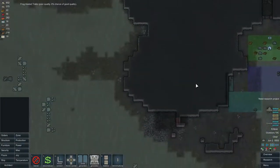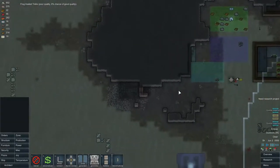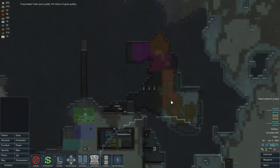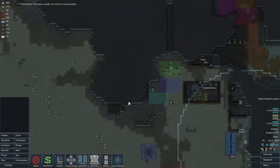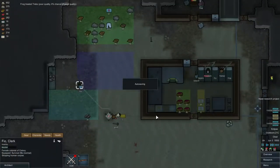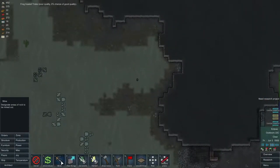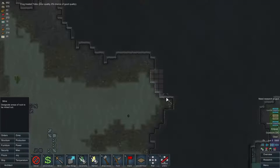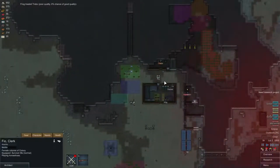Let's go ahead and do that. I'm going to need a bunch of steel — not iron, steel. I guess I could mine a whole bunch of steel back here. We still got a little bit back here but that's not much.